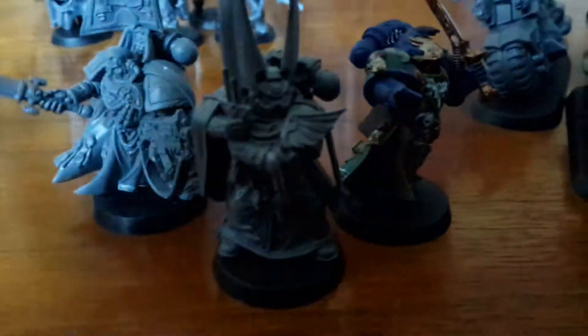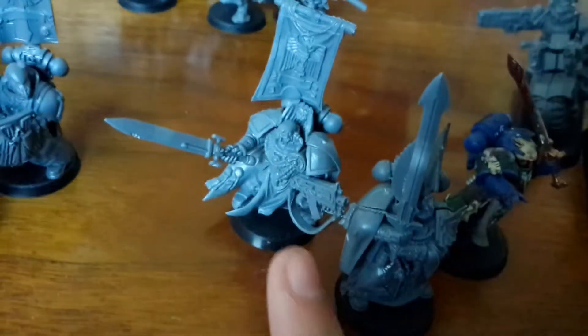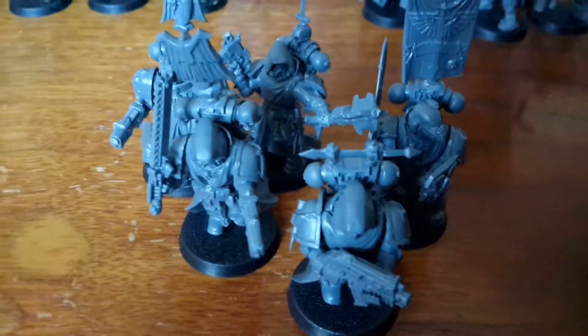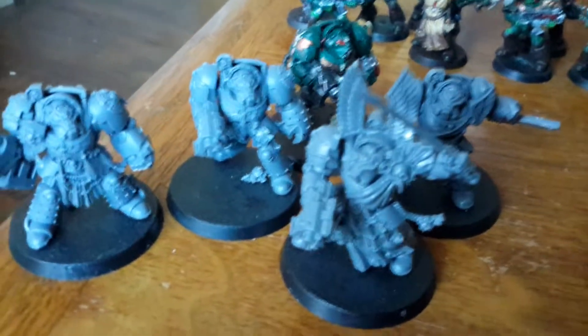To start things off, I've got Company Master Balthazar right there, Librarian Terminal, and I don't remember who this other guy is. I've got a five-man squad of Dark Angels Veterans, over here a five-man squad of Dark Angels Terminators, and on this side I've got three Ravenwing Bikers.